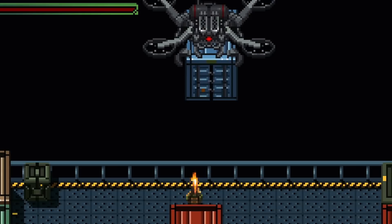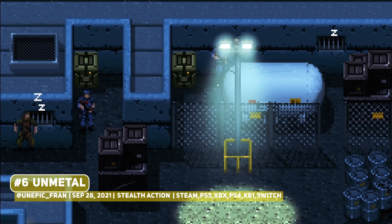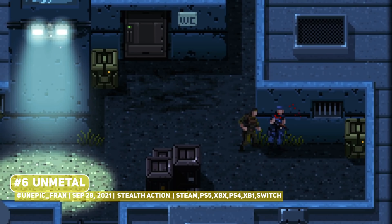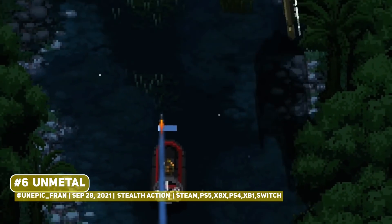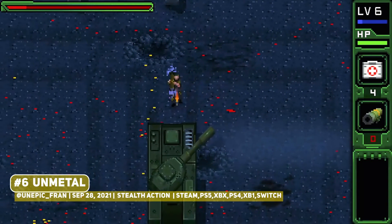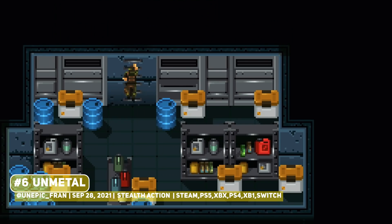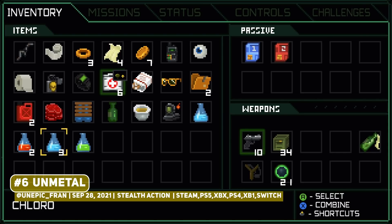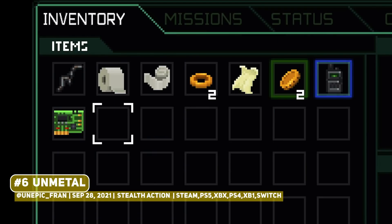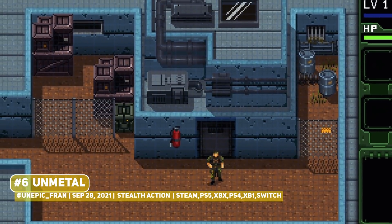Humor is difficult to get right in games, but the deadpan delivery and the sheer absurdity of UnMetal did put a smile on my face. This is a stealth action game that parodies Metal Gear Solid, where you play as a stereotypical super soldier spy type that finds himself in ridiculous situations, having to escape an enemy military base. There is the expected ridiculousness of stealth games like Hitman, where throwing a coin will attract the attention of an enemy soldier, with some light combat and adventure game puzzle elements, but the highlight has to be the writing and voice acting. It comes from developer Unepic Friend, best known for the metroidvanias Unepic, Ghost 1.0 and Mini Ghost, so to see their talents applied to another genre which works surprisingly well is a treat.